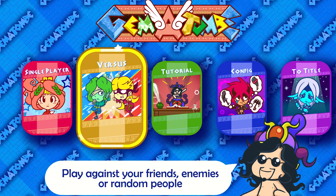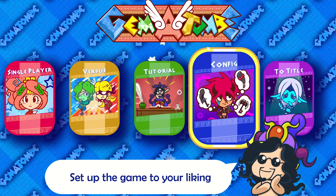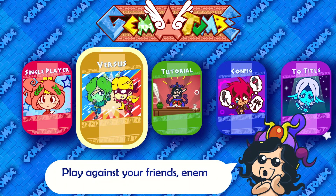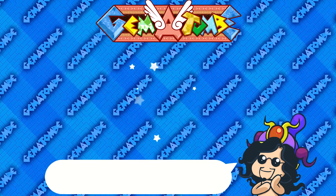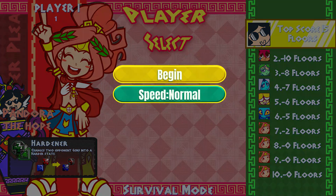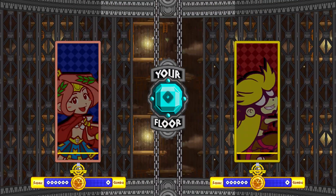So there's versus — I guess you can maybe play against other people online. Oh no, it's just local, maybe. There's the tutorial again, you can customize a game, and there's an option to quit. Then in single-player mode, it looks like there's practice and survivor. Let's see what survivor looks like, and then we might wrap up the video because practice sounds self-explanatory. Let's try fast — just give it a go. Probably won't last long, but why not?